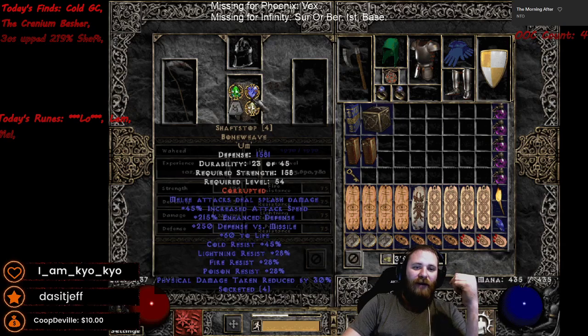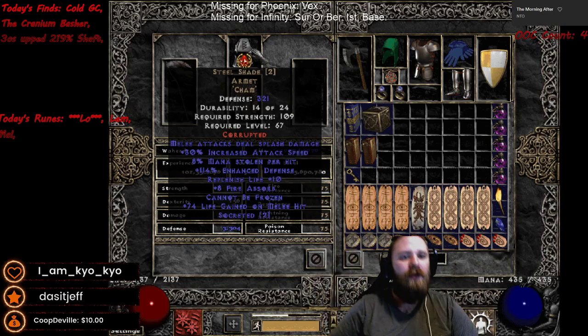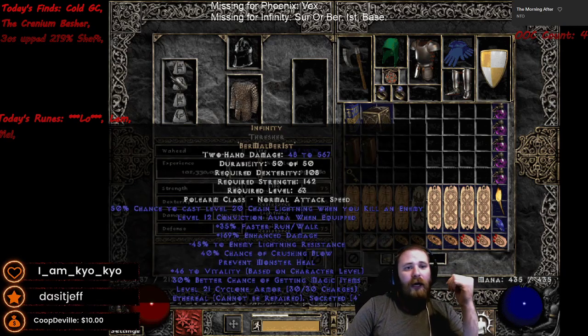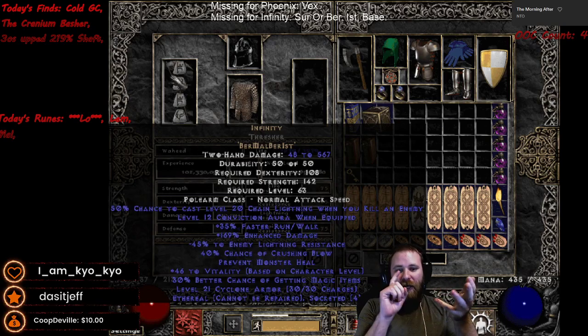Let me show the mercenary real quick. It's a Shaft Stop with an Um, Melee Splash, IAS, and a bunch of enhanced damage. Steel Shade with Melee Splash, IAS, and ED. The Infinity is one-off-perfect at minus 45 enemy Lightning Res. Remember, guys — the minus enemy Lightning Res on your Mercenary's Infinity does not matter. If you're trading for one online, that only counts for the person holding the Infinity. All you care about is the base it's in and the enhanced damage.